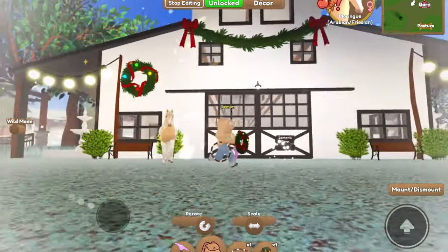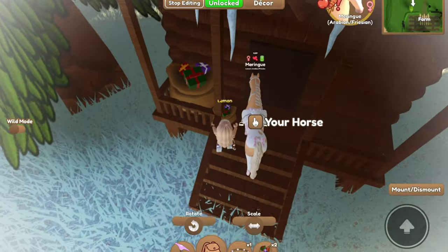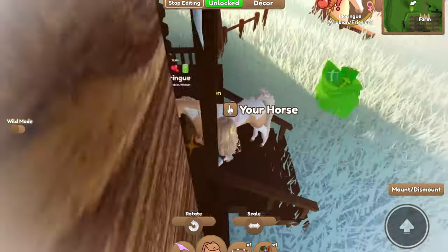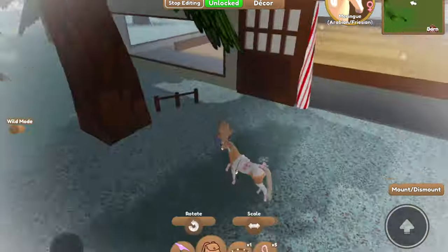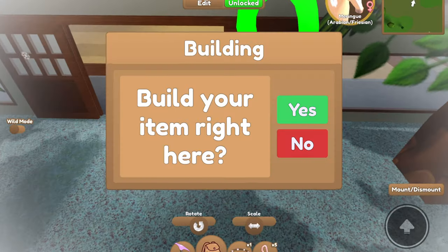Of course we had to use our decorative holiday wreaths. It just so happens that I had two of them, which was perfect, from the present machine. I also realized I had some gift bags, so I went ahead and placed one at my little winter cabin and then one right here up against this tree.